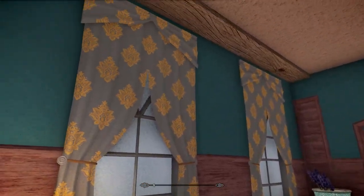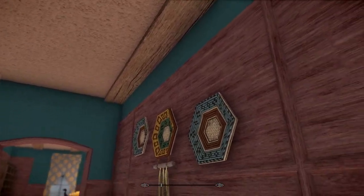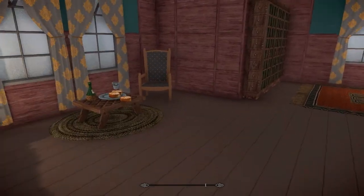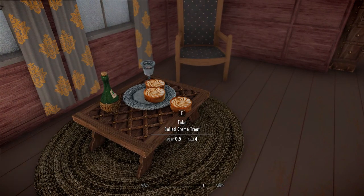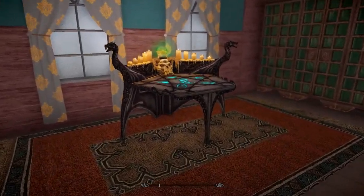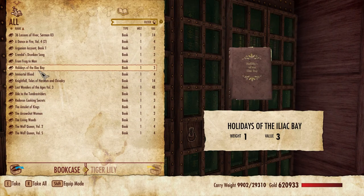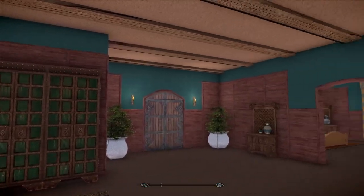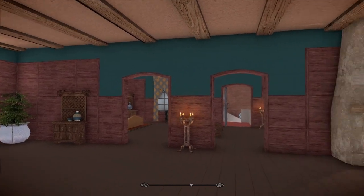You come through this little hallway with beautiful curtains. There is an alchemy lab but unfortunately I couldn't find it. A nice little fireplace to sit by. There's a boiled cream tree - I'm not sure what that is but it sounds good. This here is your enchanter. The bookshelves are all full - you can get some books if you like. Again with the beautiful curtains - the mod author really hit the note on the color scheme, it just seems so great together.